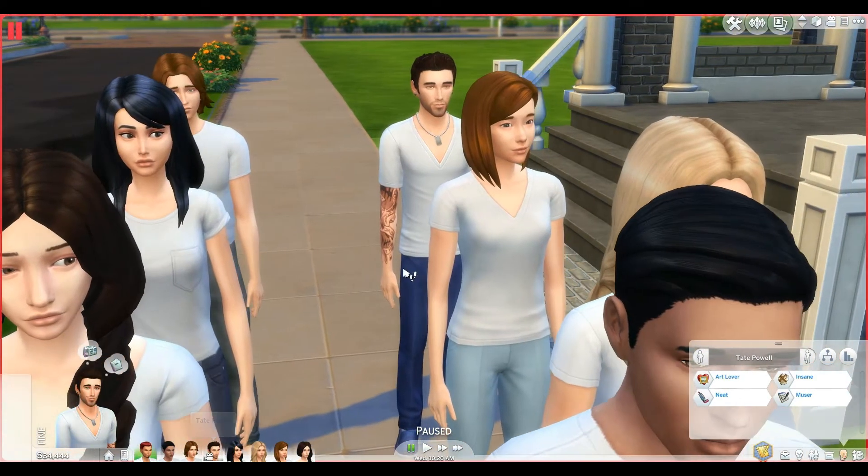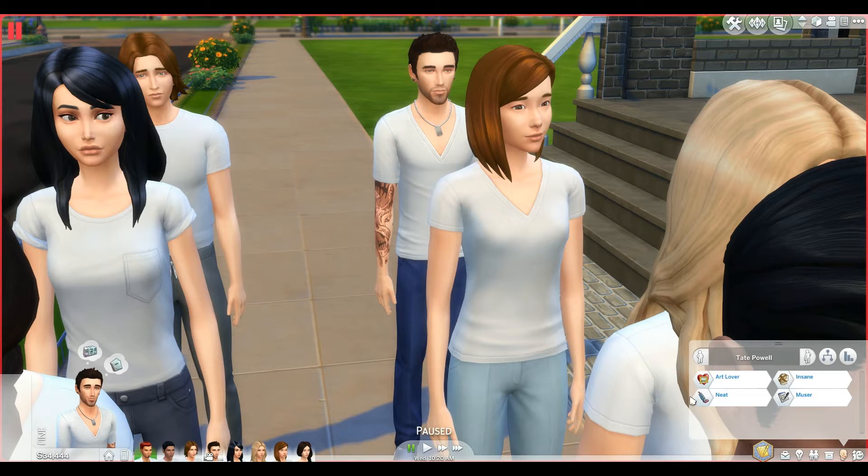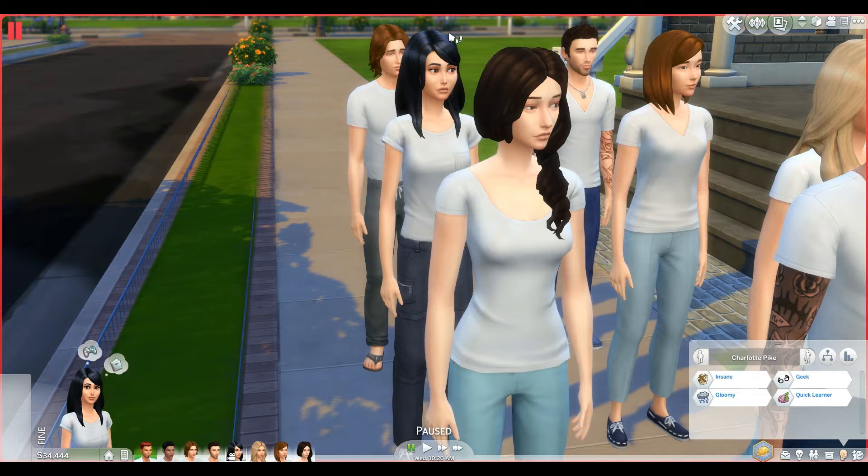Next we have Tate Powell — another one with a tattoo. Tate is an art lover, neat, insane, and a muser. Following Tate we have Charlotte, right here. She is insane, gloomy, a geek, and a quick learner. Gloomy Sims tend to have a hard time in the asylum, especially with all the death — they mourn quite a bit. So it'll be interesting to see how she takes to the asylum.